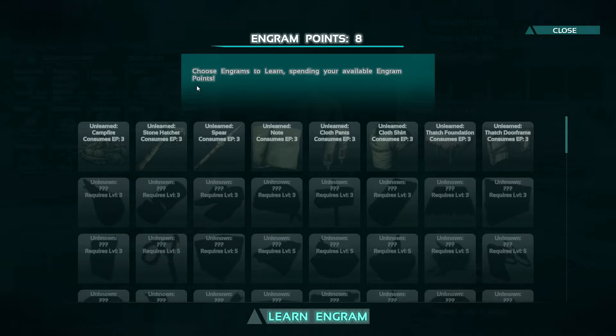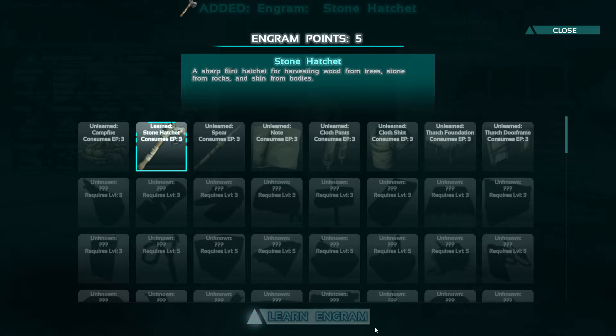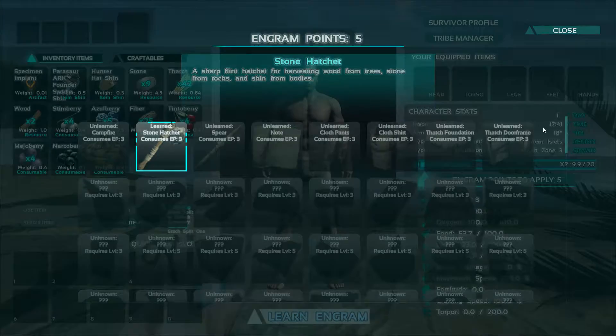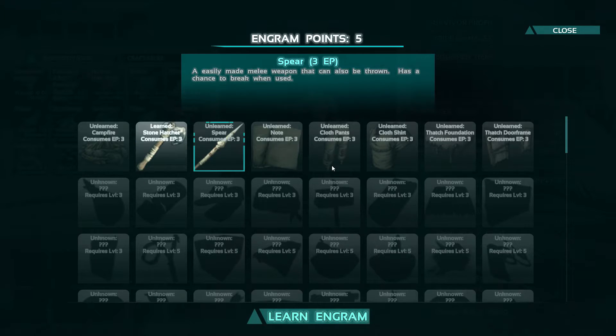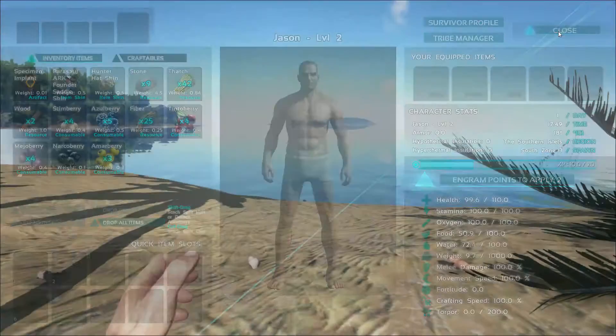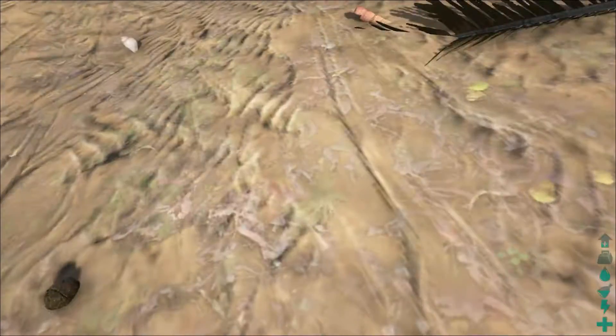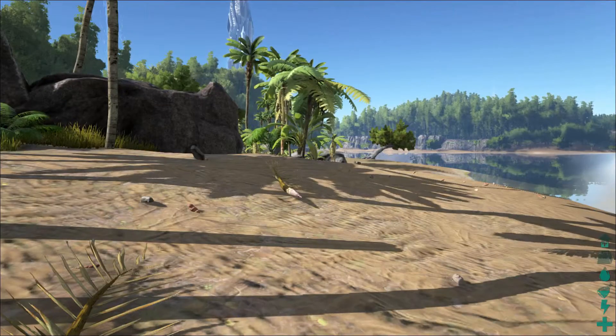So let's see what we can learn. First things first, you want tools — a hatchet to chop down wood from trees, stone from rocks, and skin from bodies. That's exactly what we want. Looking at the time, it's 5 p.m. in here, so we don't need to learn campfire yet. I'll go for a spear to protect ourselves. We have two points left over which we can't use for anything. And yes, we have defecated. There it is — our little human feces, little poop. Everyone poops, indeed. You can collect it and use it for fertilizing your gardens, but we don't have any gardens, so let's just leave it here to decompose. Maybe someone else will pick it up — it will decompose in just a few minutes, a few seconds, so it's fine.